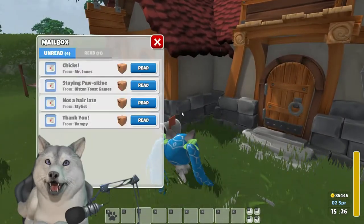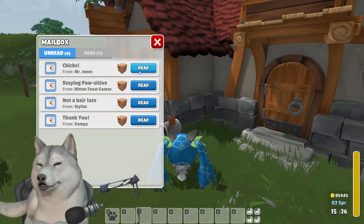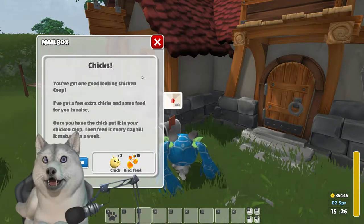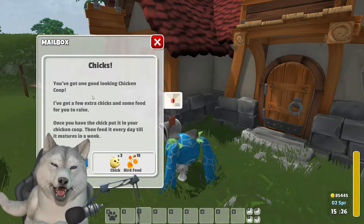The whole thing actually starts out really early in the game from a letter in your mailbox from Mr. Jones, a day after purchasing your first chicken coop from Frank's upgrade table. Attached with that came three chicks and some bird feed for you.